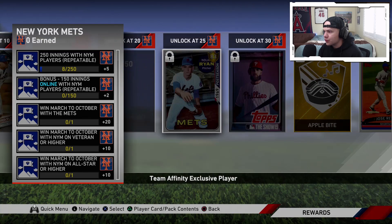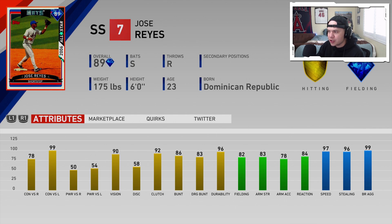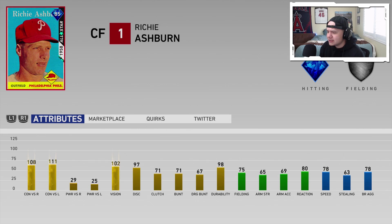The New York Mets — shout out to Giraffe Neck Mark — 89 overall Jose Reyes. Switch hitter, 78–99 contact, really good fielding, really good speed. He is going to be a very strong shortstop for you with that 83 arm strength, covering a lot of ground and stealing a ton of bases.